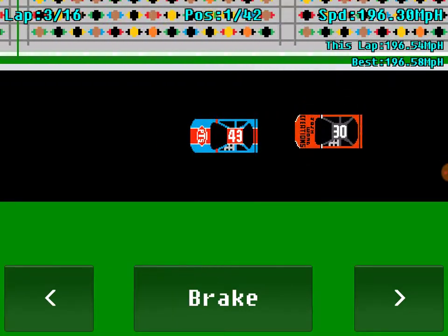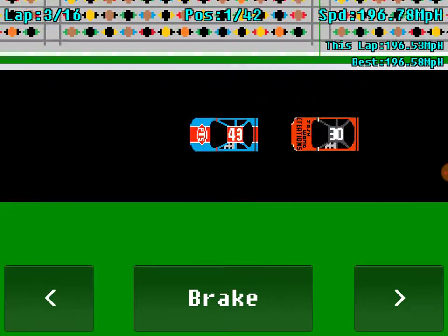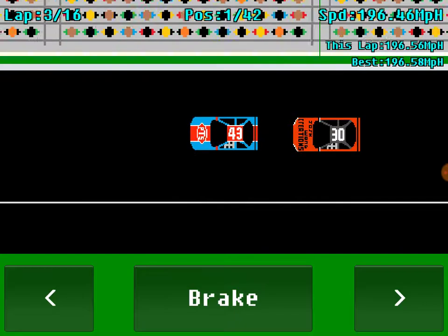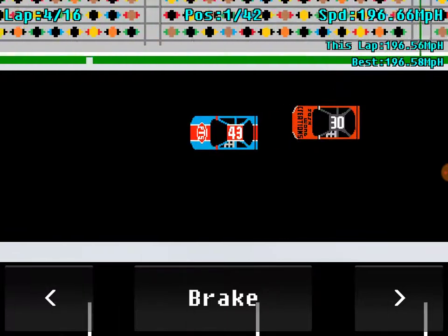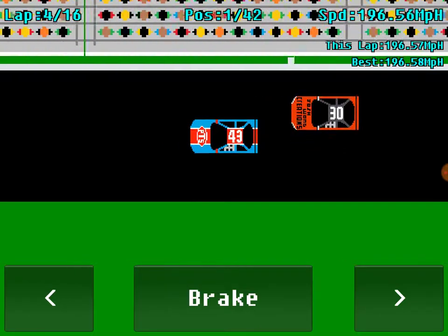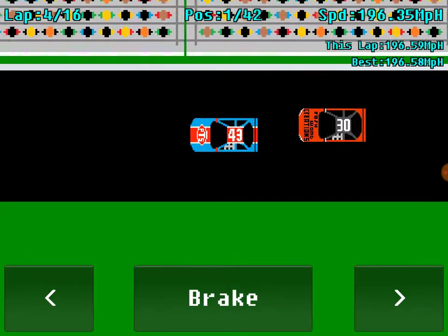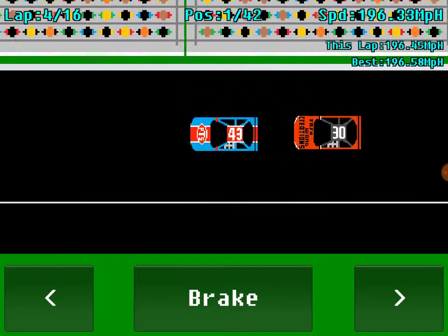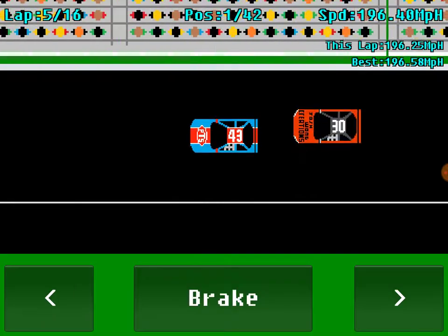We're now trying to fend off the number 30. It does make for some quite exciting races — in fact I can tell you that the gap between me and second in a previous race was 0.005 seconds. So literally one car was across the line and the second car was literally about an inch behind, if that. Well, an inch in the real world — on this game that's about half a centimetre probably.